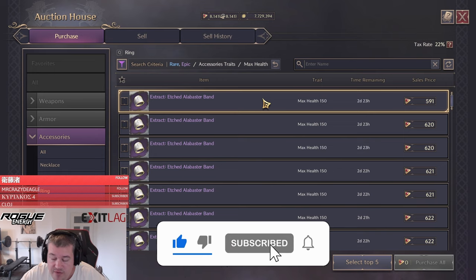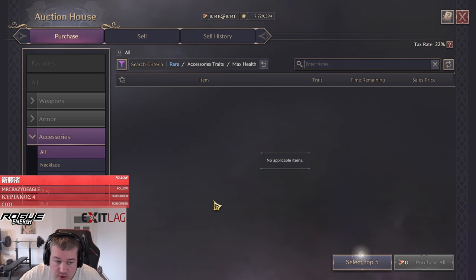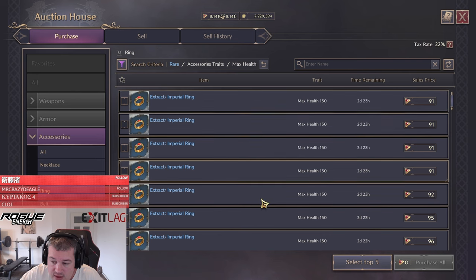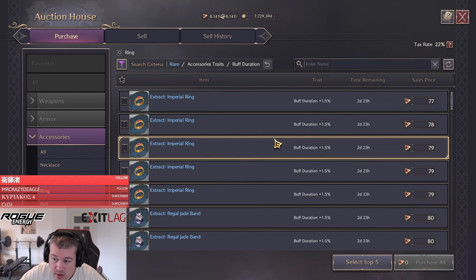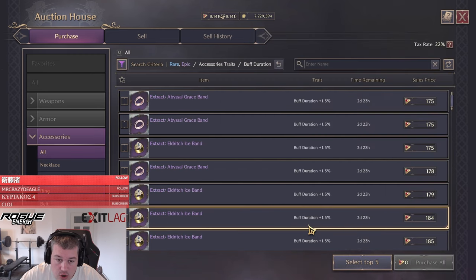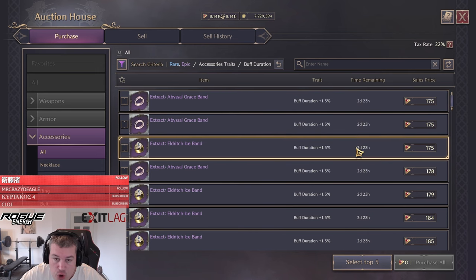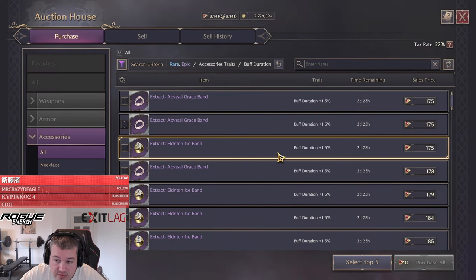Health is even more expensive than skill damage boost, which means this is why we're going to use our blessings on the health. We also check for blue rings — about 90. The last check is buff duration: about 77 for rare. When we go to epic it's really cheap at 175. So it is actually cheaper to upgrade with purple here for that item. We need three buff duration pieces.